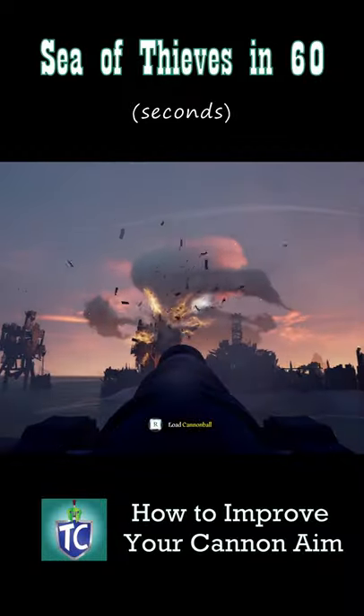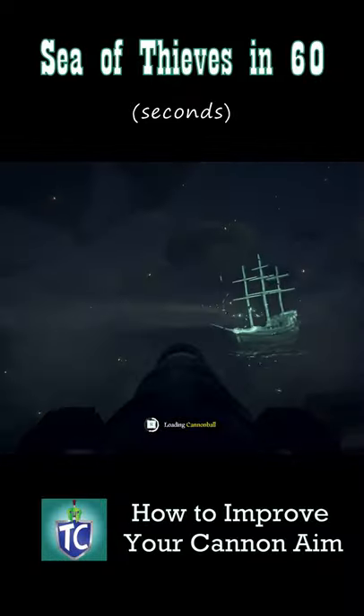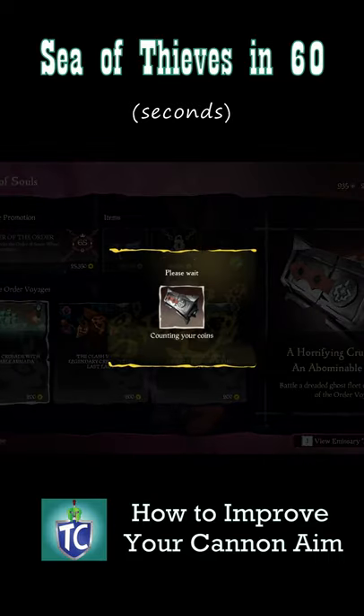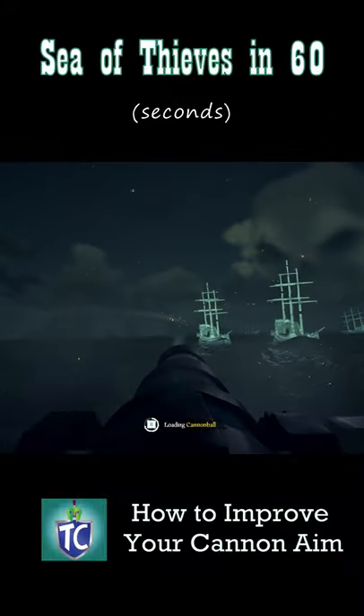Know the way your cannons work. Now you can start getting into real combat with moving targets. I would recommend grabbing a Ghostly Voyage from the Order of Souls after you hit Reputation Level 25 with the company, or you can sail the Flameheart if he's active.